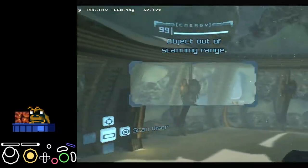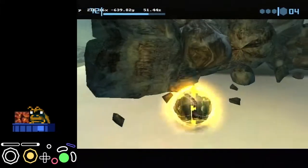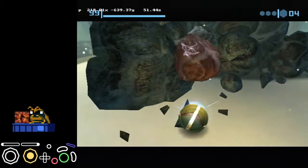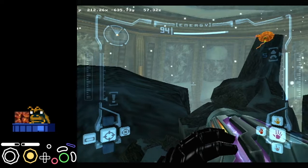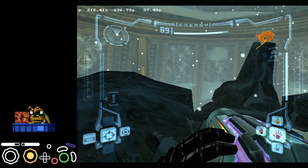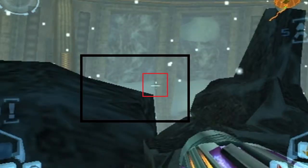Alright, so this is just going to be a quick tutorial on the Thardis Hop. I found a pretty consistent setup. It's pretty precise and it's mostly visual based. I'll be popping up the visual lineups I'm looking for here and holding them for a second. And I'll go over it a bit more the second time through.